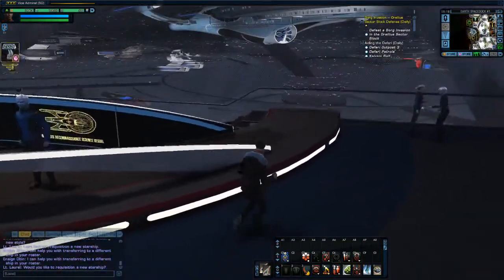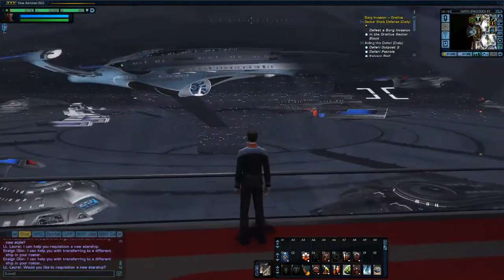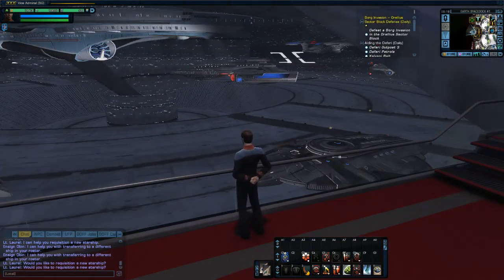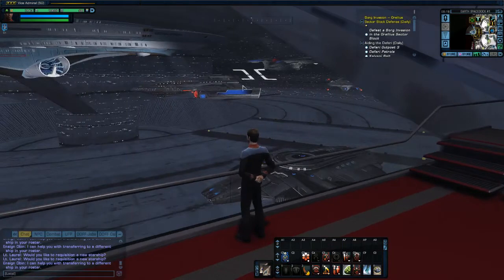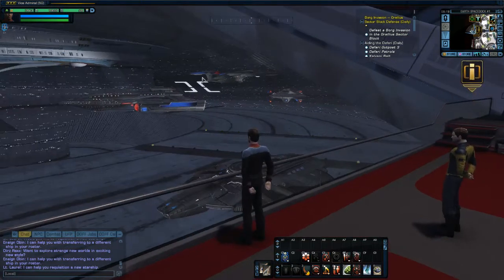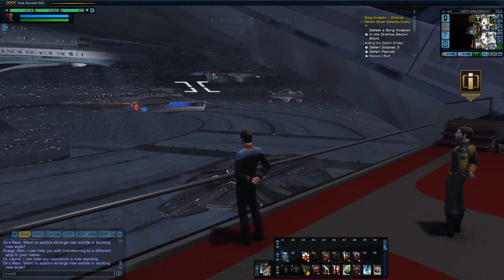Going around here, they've got a neat little observation bay where you can look out over the interior of space dock — something you could only do from the starship acquisition section before. It's now so much more open. And it is kind of a subtle — well, a little less than subtle — Zen Store advertisement. You've got an Akira and a Prometheus, and these are probably the Zen Store versions, like the multi-vector assault mode ship.